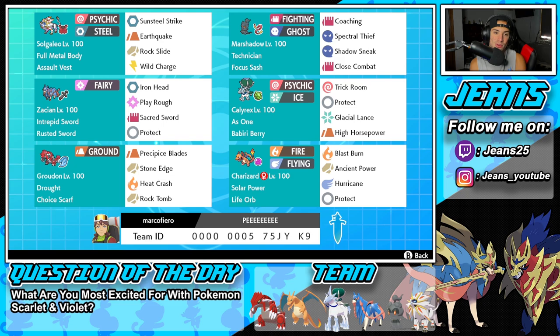Starting off in the top left corner we have the one and only Solgaleo. This Pokemon is super strong and bulky, especially because it has the Assault Vest on this build. The moveset consists of Sunsteel Strike, Earthquake, Rock Slide, and Wild Charge. The second Pokemon is Marshadow with Technician as his ability and the Focus Sash as item.